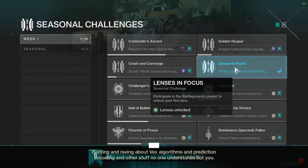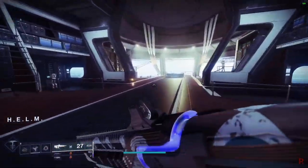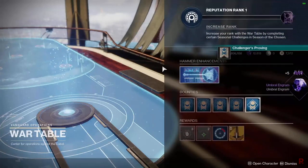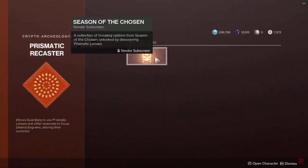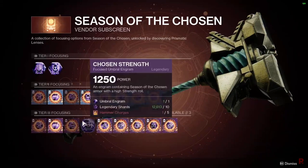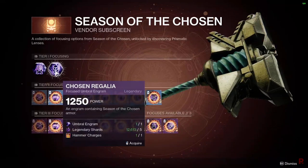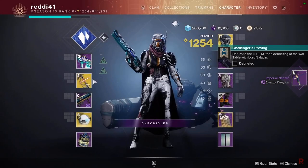Head back to the War Table to pick up an umbral engram. You'll need to focus it in the Prismatic Recaster. Since you have a hammer charge, you can now craft a new seasonal engram — choosing either a Season of the Chosen armor piece or a weapon. Go back to the decoder, decrypt it, and you'll get whatever you focused — I got a bow.